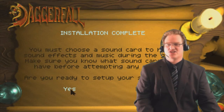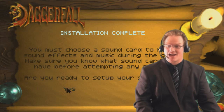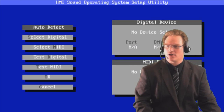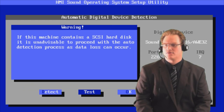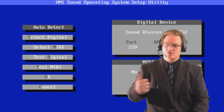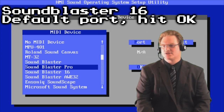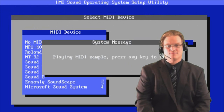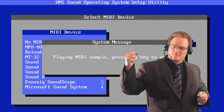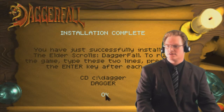You must choose a sound card to have sound effects and music during the game. Are you ready to set up your sound card? Yes, you are. Auto detect. Sound Blaster 16. Okay. MIDI device must be selected - we must listen to terrible MIDIs. Hit okay. Done. Installation is complete.